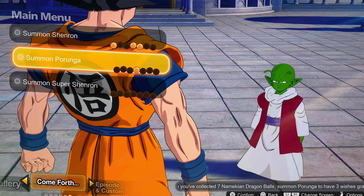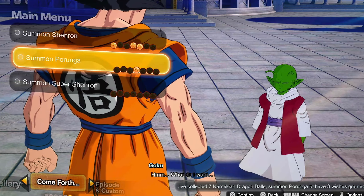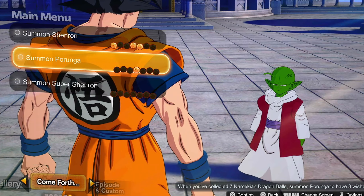The first thing you're going to want to do is on the main menu, scroll on over to Challenges and Missions. This is where you're going to get an understanding of where to get the Dragon Balls. It's going to say Xeno's Orders and Whis' Stamp Book.